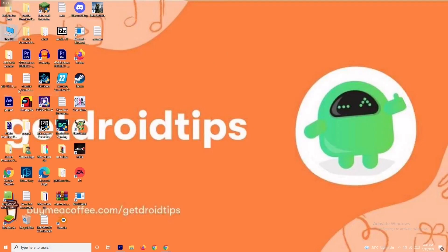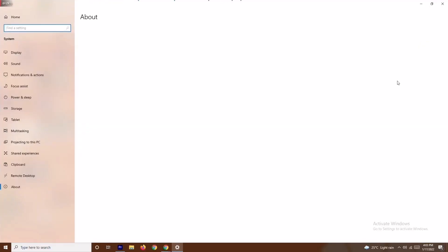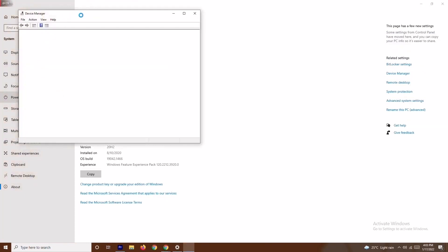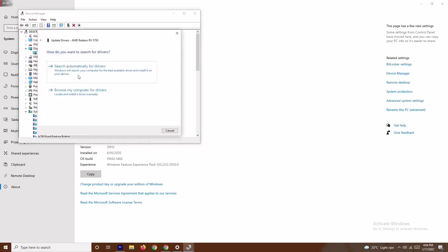From there, navigate to Device Manager and click on it. Go to Display Adapters — not Network Adapters. As you can see, my graphics card is an AMD Radeon RX 5700. Right-click on it and select Update Driver, then choose Search Automatically for Drivers.